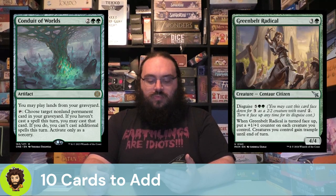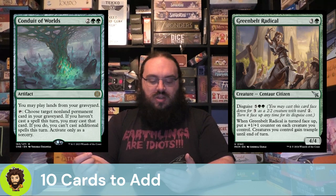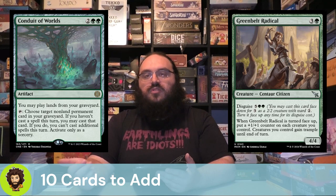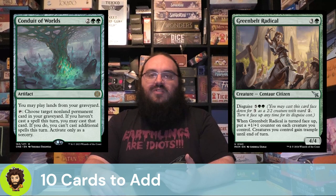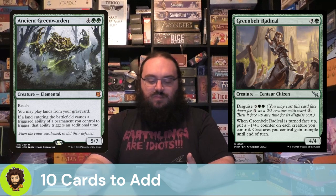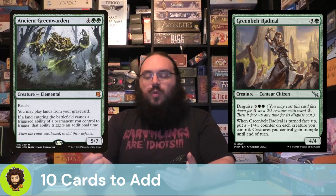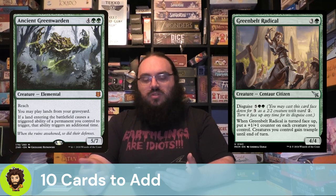Greenbelt Radical is super budget — like pennies to pick up. It's a four-cost 4/4 you could disguise. We do want a few ways of putting things face-down. When they're turned face-up, we put a +1/+1 counter on each of our creatures and those creatures all gain trample for the turn. A nice way to play two lands, flip them over, and have your whole field get a little bigger and trampling — then just swing for face. Ancient Green Warden is a six-cost 5/7 with reach. We get to play lands from the graveyard and we're doubling landfall triggers, so we're loving it every time.